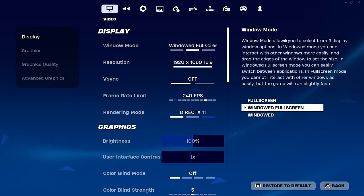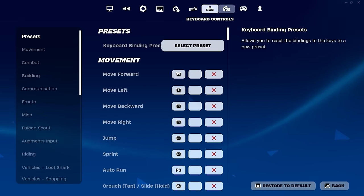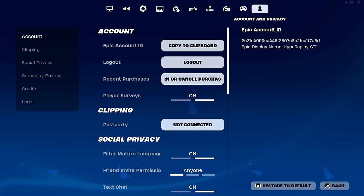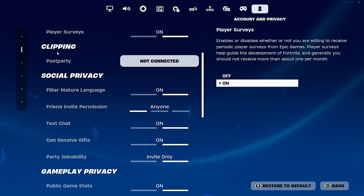Once you've clicked the settings icon, you'll be brought into your settings. This is a very important step to get the Boogie Down emote and secure your account. At the top you'll see tabs including video, audio, game, game UI, touch and motion, mouse and keyboard, controller options, controller mapping, and account and privacy. Go over to the account and privacy tab, then scroll down to find the two-factor authentication option.